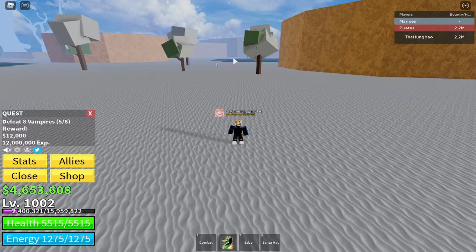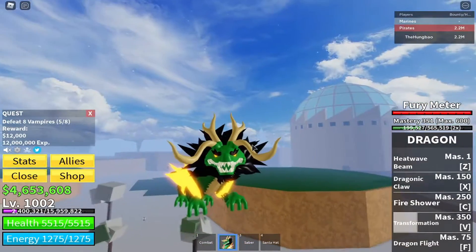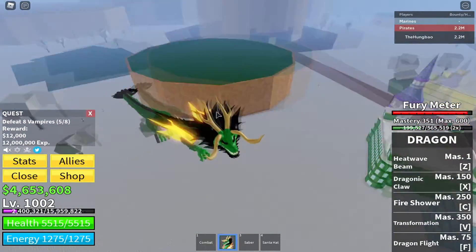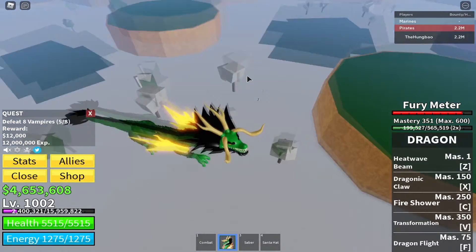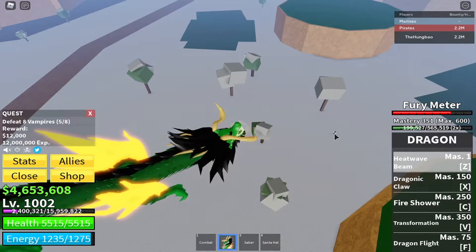Now you all know you guys are ready for the transformation. To transform you need to be mastery 350 and you must have your Fury Meter maxed. It takes one minute and 40 seconds for the Fury Meter to go from zero to 100%. To transform, you press V. Cool animation — I'm like Shenron, a green dragon. The meter bar goes down and once it hits zero you transform back to human. Let's showcase Heat Wave — you can charge it up.